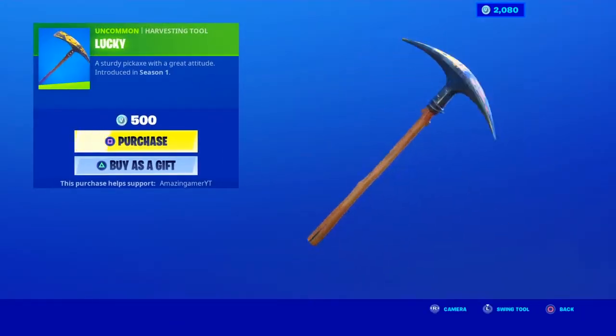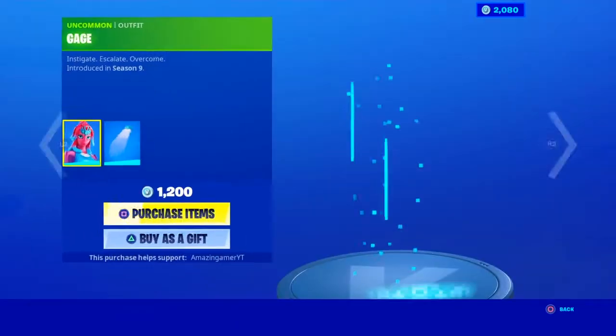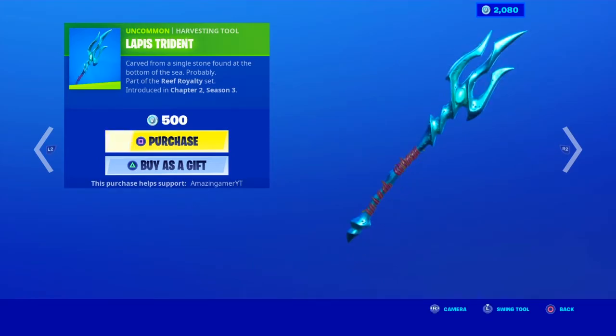The Lucky pickaxe is in tonight's shop as well, as well as the Gauge 800 skin. We still have the Brine outfit with the bat bling Coral Cowl in the special items of course, with the pickaxe Lapish Trident.